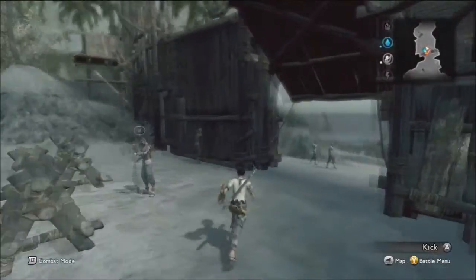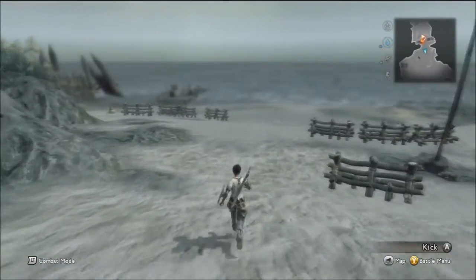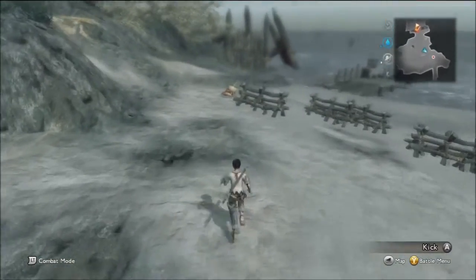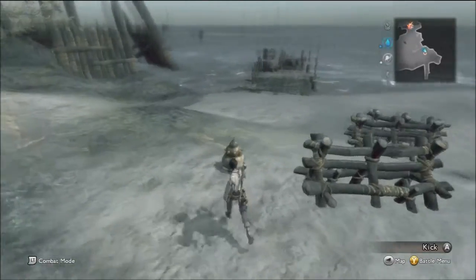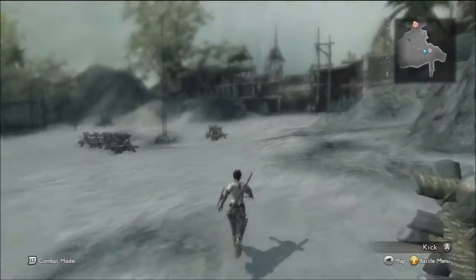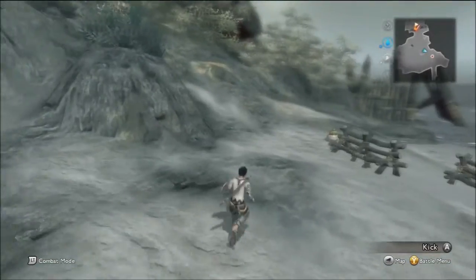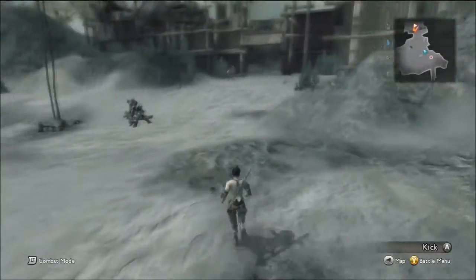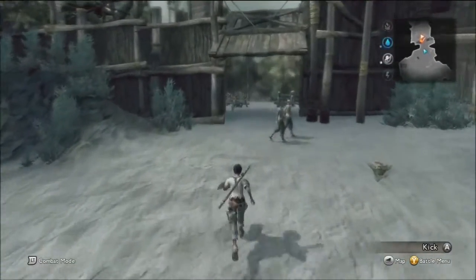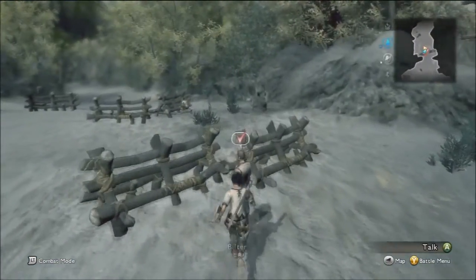The only other thing I can think of that I didn't quite mention is that you can press left and right button to switch in between targets. And doing all of that, we definitely killed more than three of the enemies that we needed. Enemies also show up on the map — you can see there that they show up as a red dot, so you always know how many enemies are around and where. Now that we've finished that, we can talk to Bilter and finish up our objective.